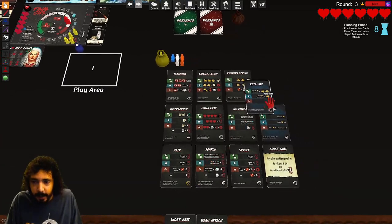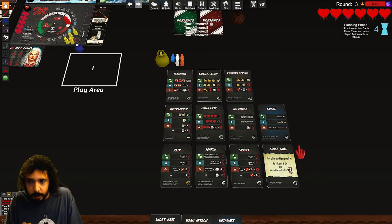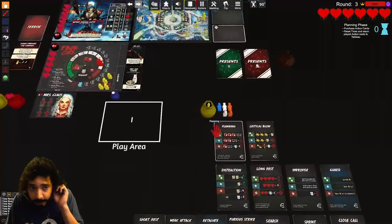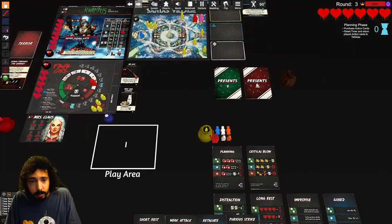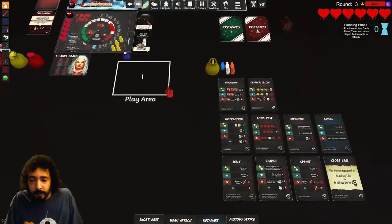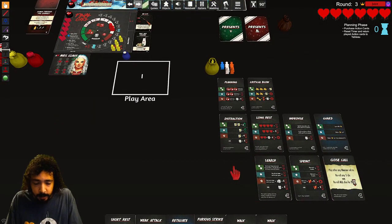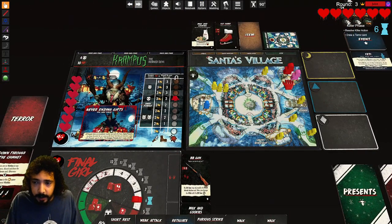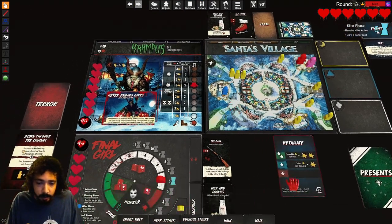I'm going to take retaliate — one, two, three, four — and take a fury strike. Why not attack him when he's in my space? Weak attack — I need free ones. I'll take those and go to the next phase. He targets and attacks in the space, so I'm going to play retaliate.